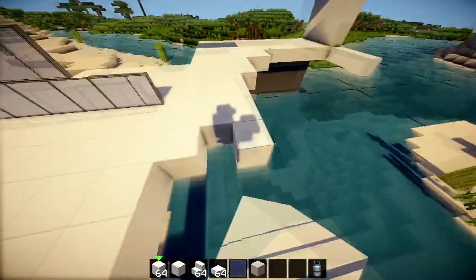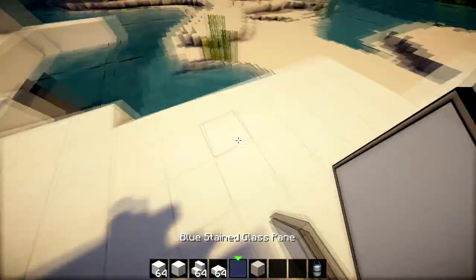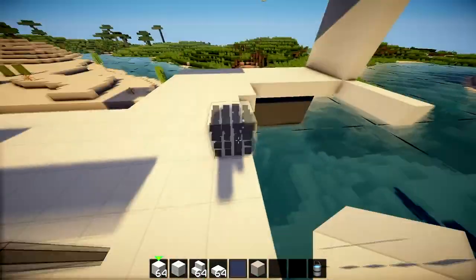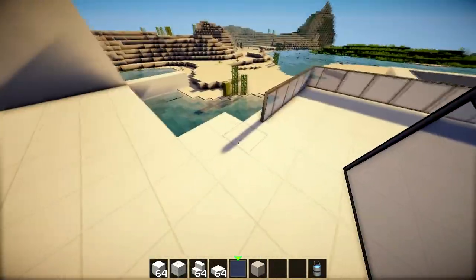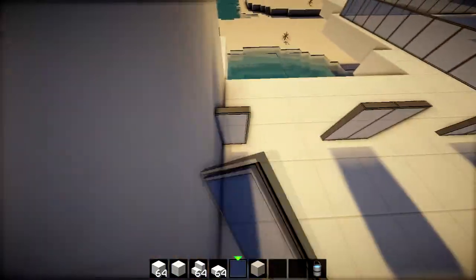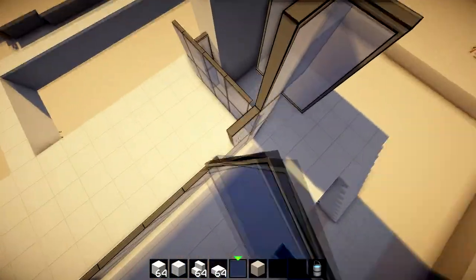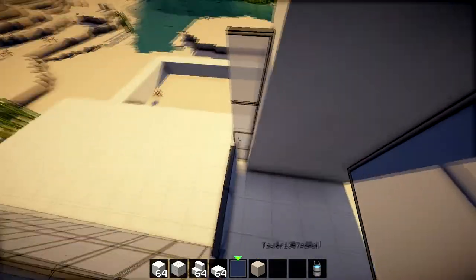Do you think we should show them the picture? Yeah, let's see. This could be somewhat like a tutorial or something. This bit I'm making is going to be the garage bit. Glass panes are really hard — yeah they're hard because they're so thin.